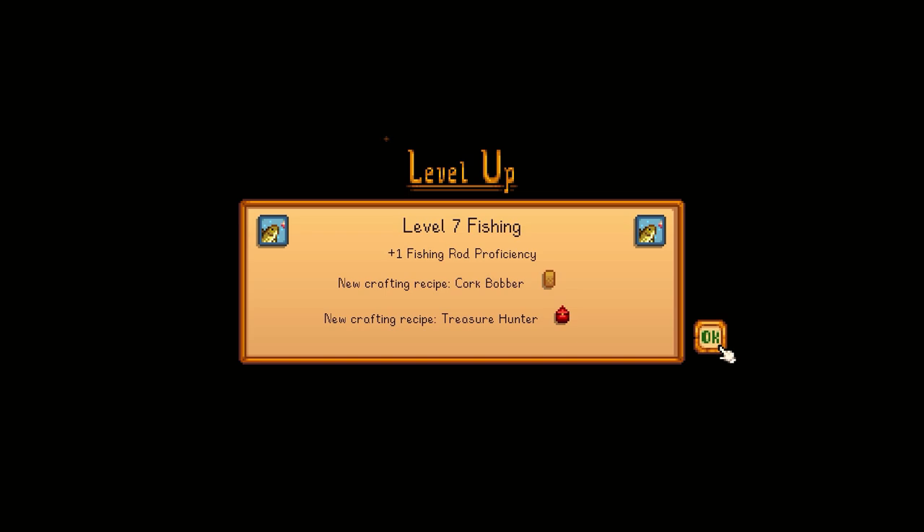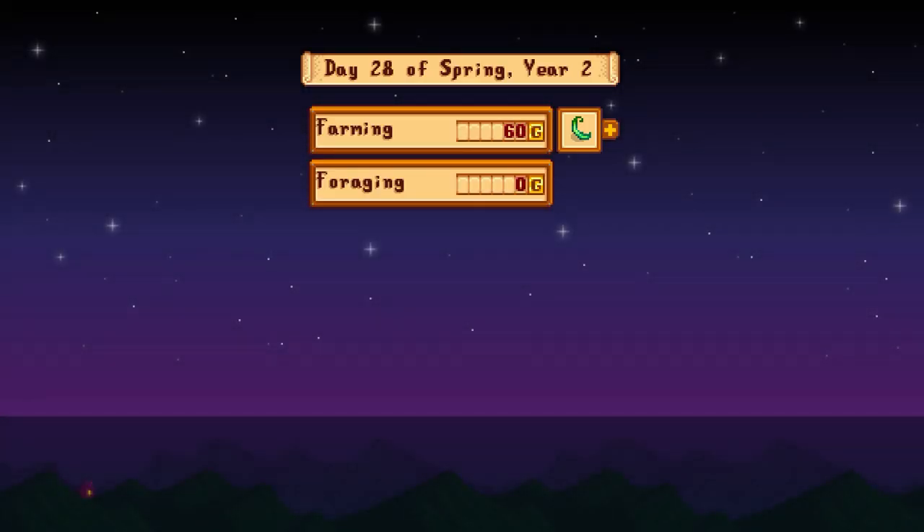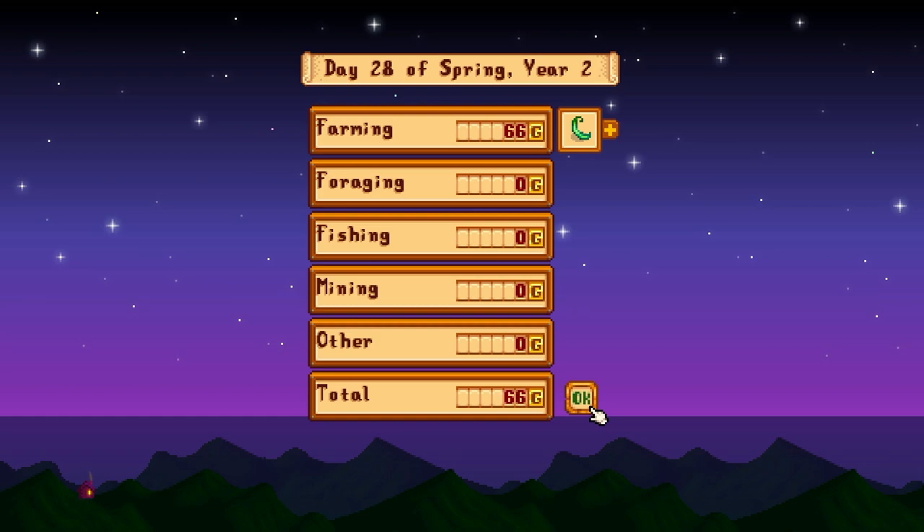Hello friends and fellow farmers! Level 7 fishing, plus one fishing rod proficiency, cork bobber, treasure hunter. What does a treasure hunter do? Well, I have no idea. So we did not make it big that day.